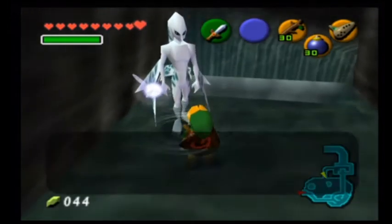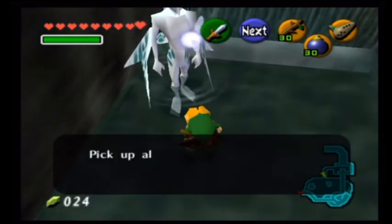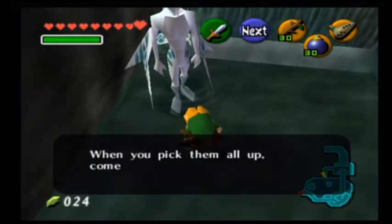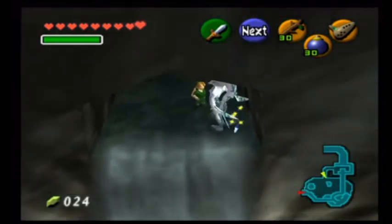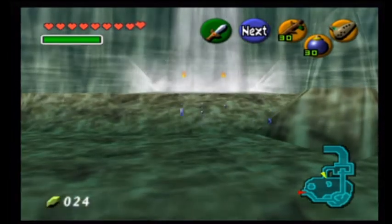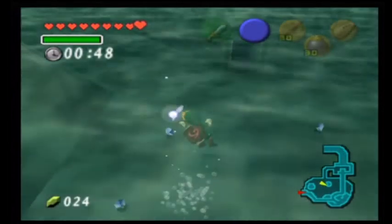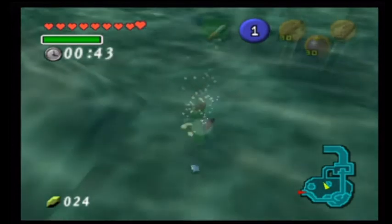So let's talk to this Zora here. Diving game, 20 rupees — want to play? Yeah. Pick up all the rupees I throw from here. You have only a limited amount of time. When you've picked them all up, come back here. I'll give you something very nice. The diving game is 20 rupees and he drops 5 blue rupees. We get a nice little earn on this — not a very good way of making rupees, but it is one way.